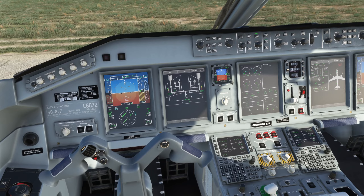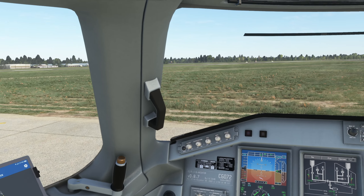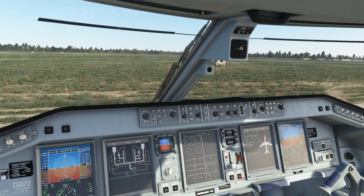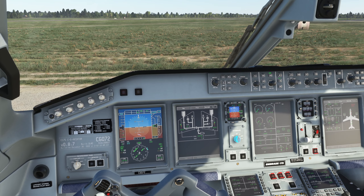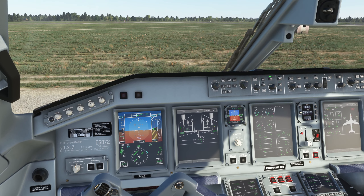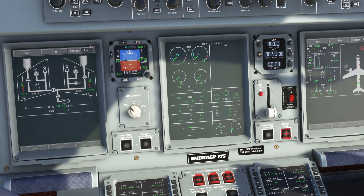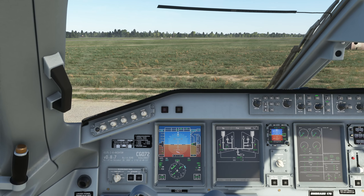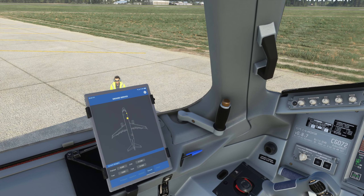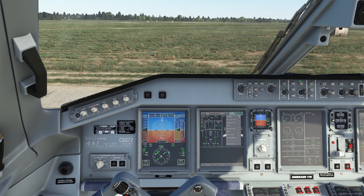Passenger signs are already on and takeoff briefing we can complete. Moving on for the rest of the before start checks: seatbelt and shoulder harness checked. Takeoff performance set — if you've programmed the MCDU you can check that at this stage. For me I'm going to use 110 to 120 knots for rotate speed. Auto brakes: rejected takeoff. Trims — lower right of the EICAS panel: roll, yaw and pitch. You'll be centered, centered and I believe four up.